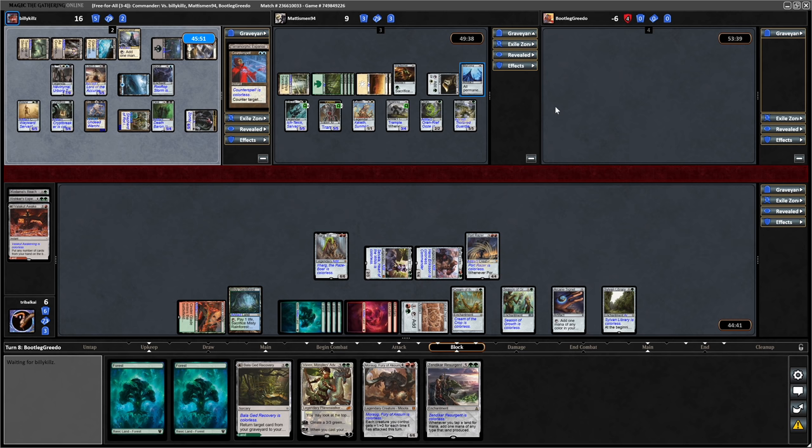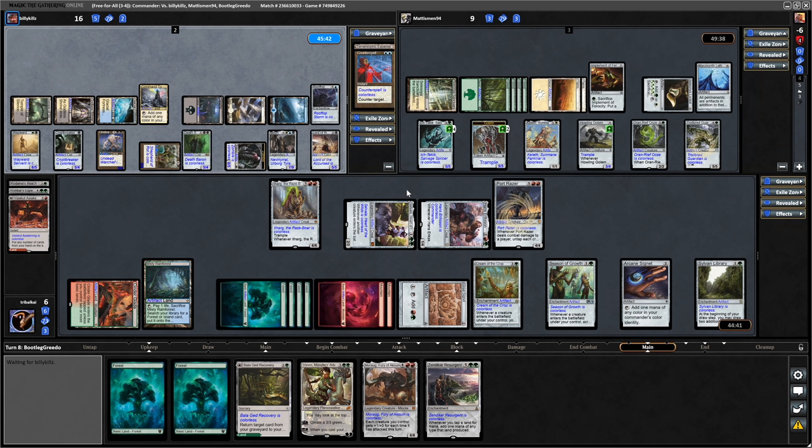And he does. So we go down to 6. Matismen down to 9. It's been a weird game - we've all been in creature-based decks and none of us have been able to really swing in at each other.